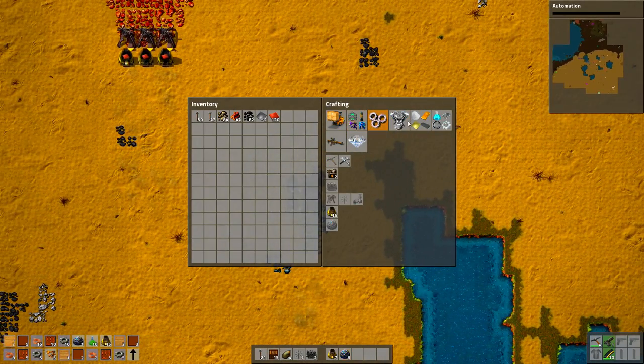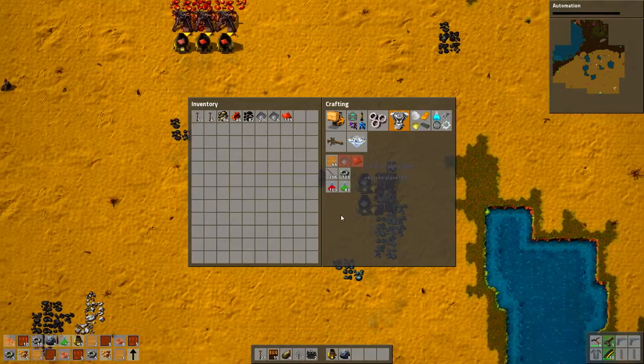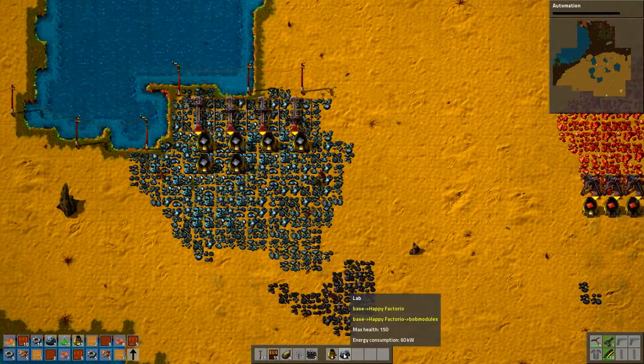I could use some research. Let's get some research. What do I need? Iron. Okay, let's get some iron. This is a lot of science packs — that should be enough science for a while. Let's put the science somewhere.